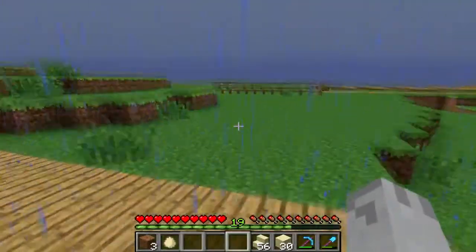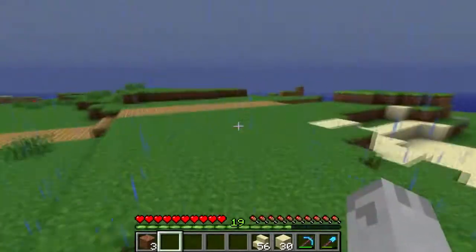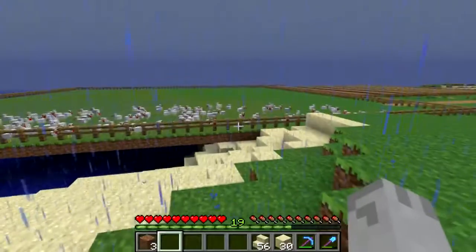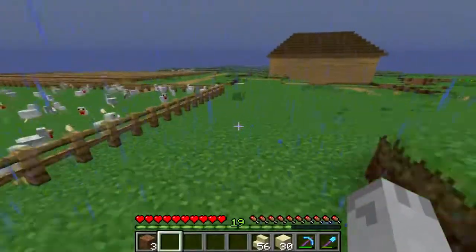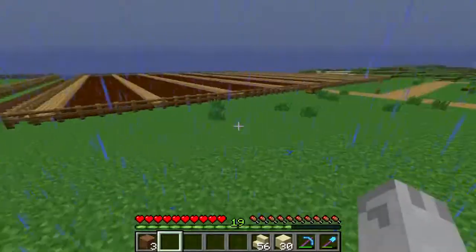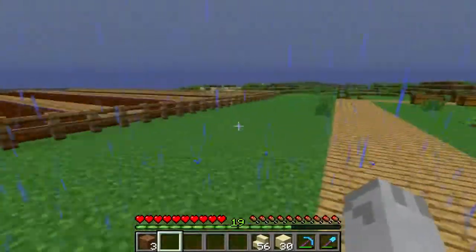Hello, chicken. Man, these chickens are so annoying. Nacho's really gotta fix — well, it's not really Nacho anymore, is it? Didn't he resign from being the lead developer? So Jeb has gotta really fix how these chickens can glitch through these freaking fences so easily. It really sucks. I've been working on these farms a bit. I had a full field of wheat and then I harvested it, so yeah, that's why there's no wheat there.